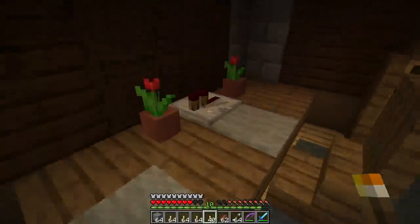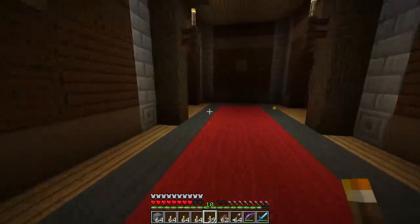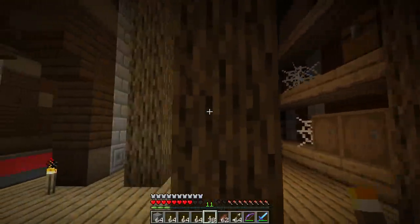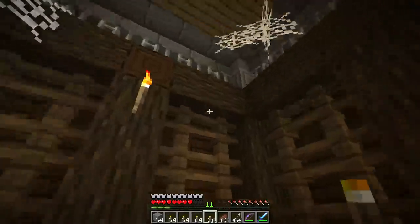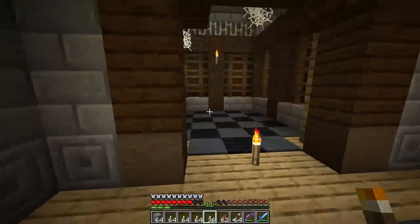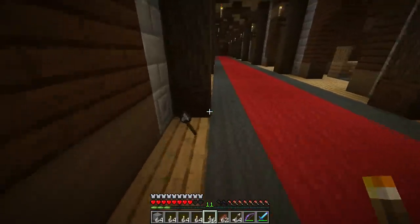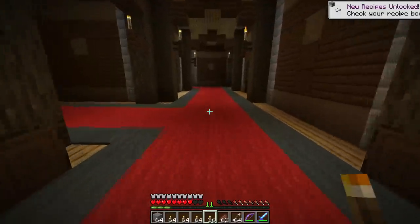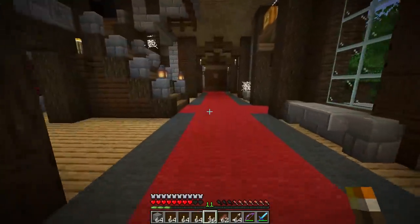This looks like a study — like a library — with a repeater too. Interesting. Then back here at the end of the hall we have one of those storage rooms, but instead of only chests this time we have barrels as well, which is really cool. Right across the hall from that we have a room with secret loot up top. The carpet has been updated to gray and black — in vanilla it's all just red, which honestly is pretty boring when there are 15 other carpet colors available.